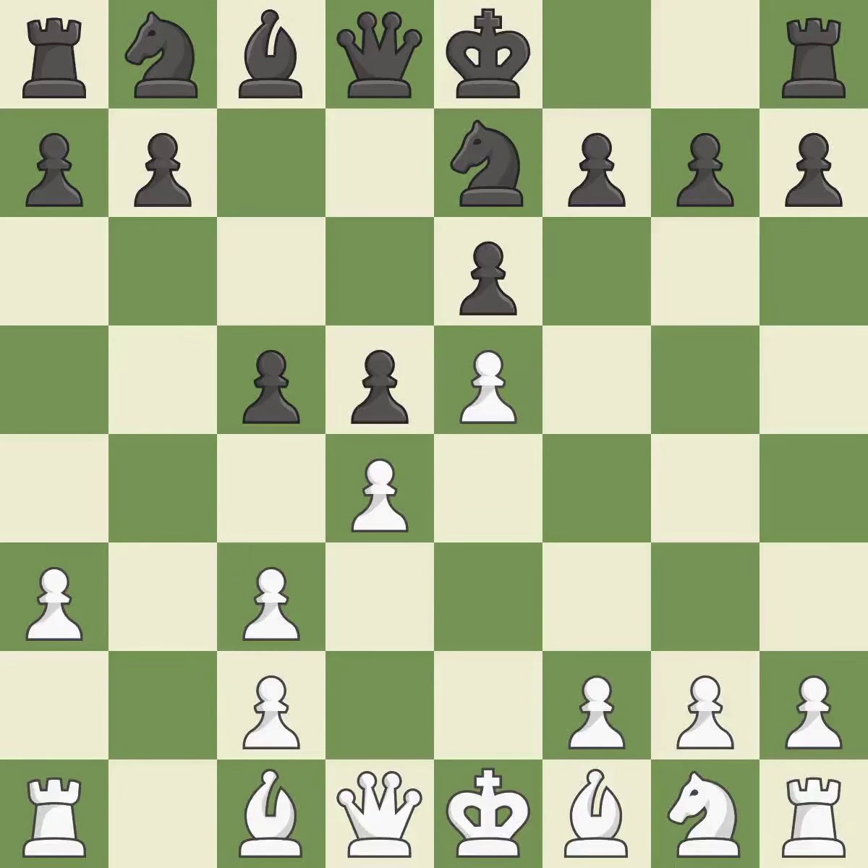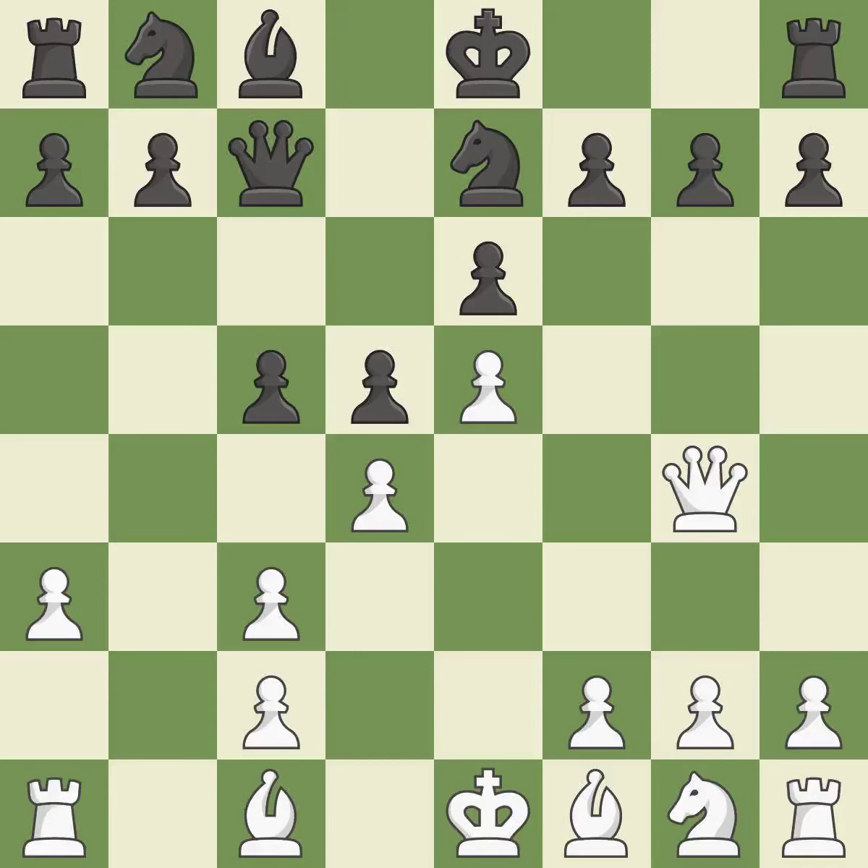Ne7 develops the knight and prepares castling. Qg4 develops the queen, supports the d4 pawn and attacks the g7 pawn. Qc7 develops the queen and protects the c5 pawn.